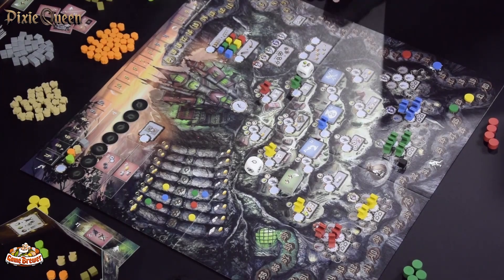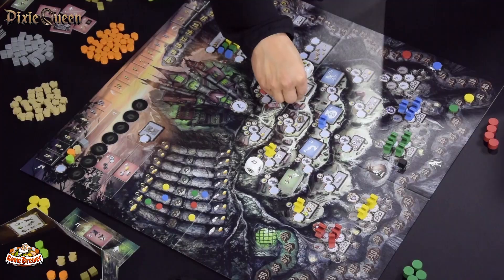If you go to a single space, you simply place one disc. A double space requires two action discs to take that worker placement spot. However, as pixies populate the top parts of the double spaces, you can then go to the bottom space and take that action.